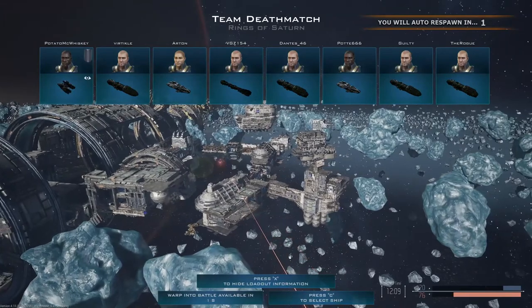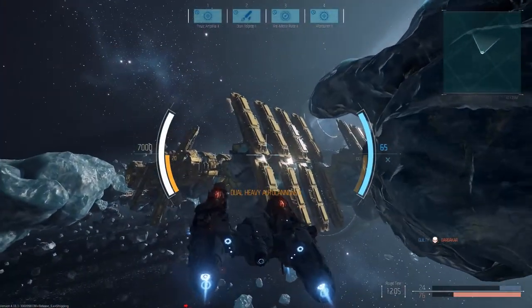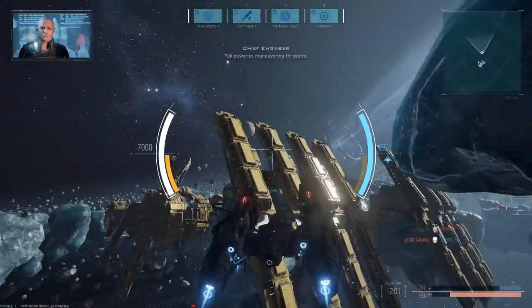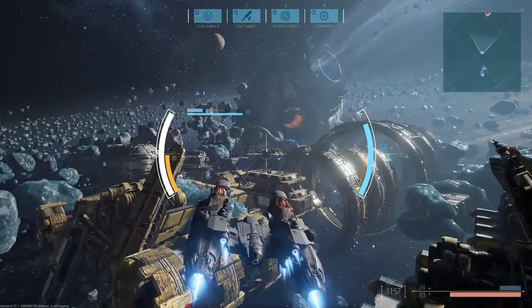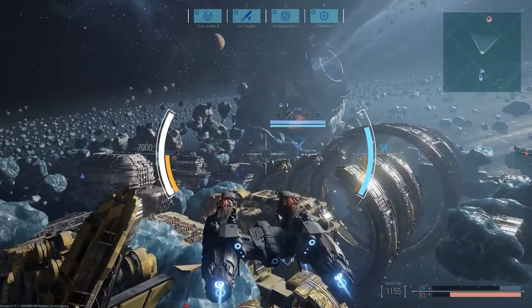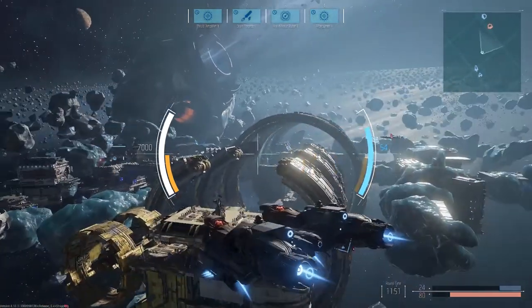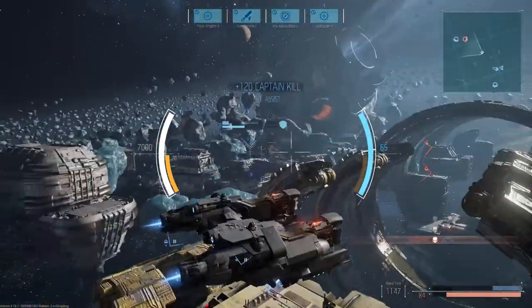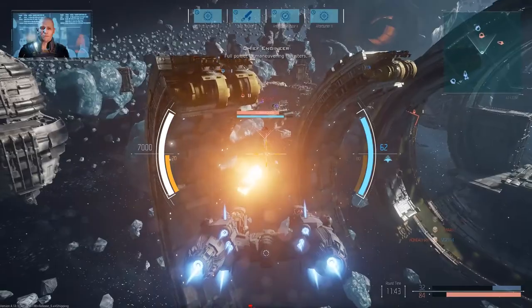It's really important if you're going to play this game that you understand team composition. You have to look at your team. If you have more than three of the same ship class and you don't have them for a very specific reason, you need to change your ship — and you need to do it quickly or else you're going to lose that game.